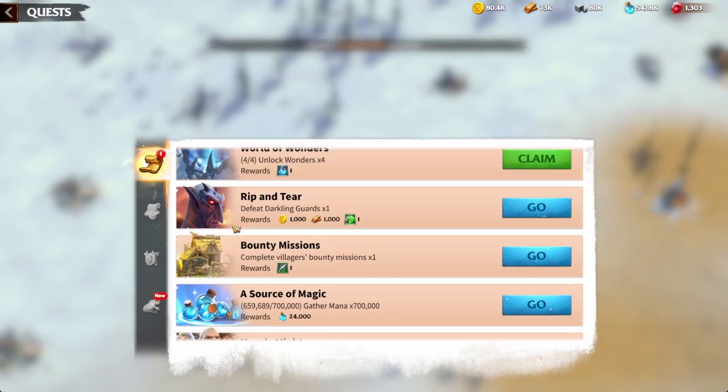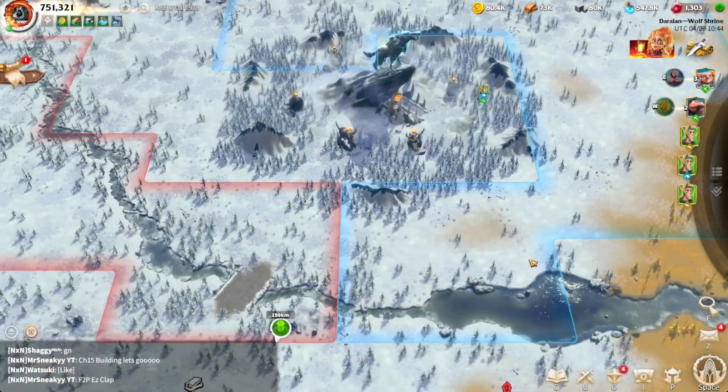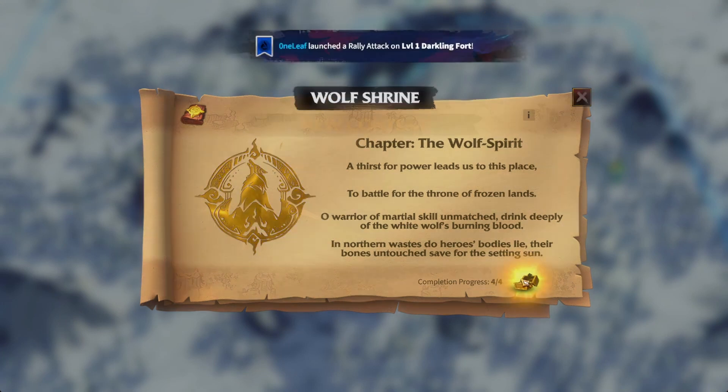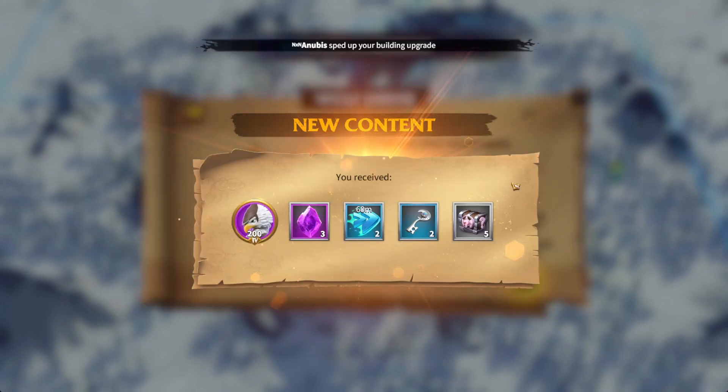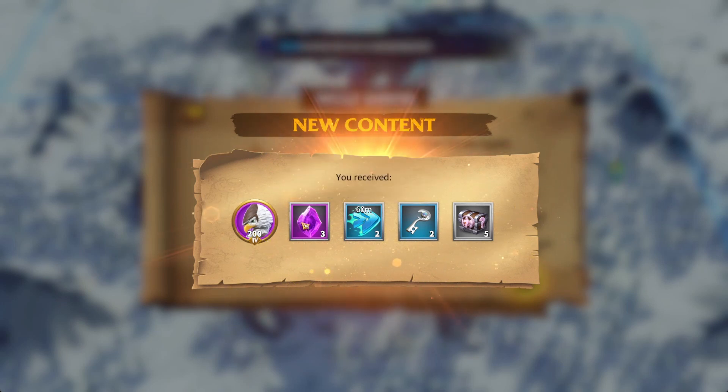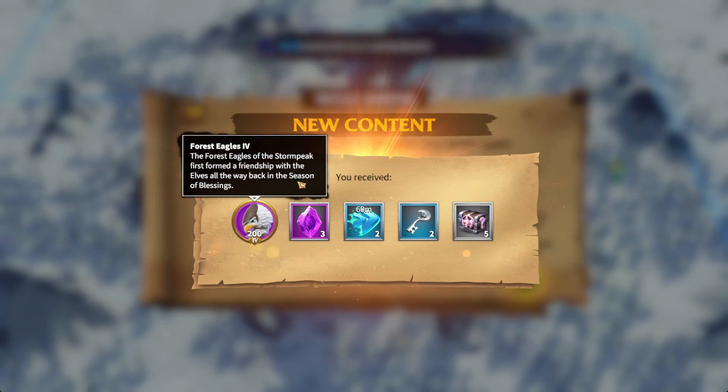So now we've completed it. We're going to go back, claim, and click Explore. Bang, there's the chest — and this is why we're doing it. We just got two hours for free for doing that, and it took not even five minutes. Three heads. And more importantly, we got Tier 4 units and we can use these still — we can summon them and use them.